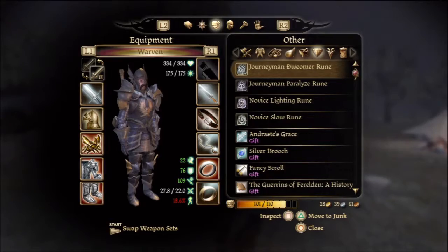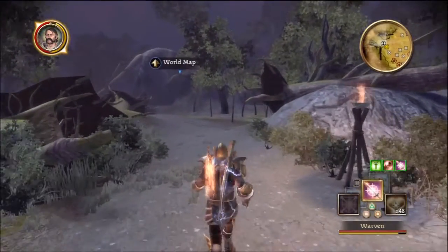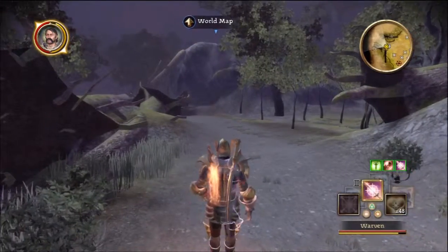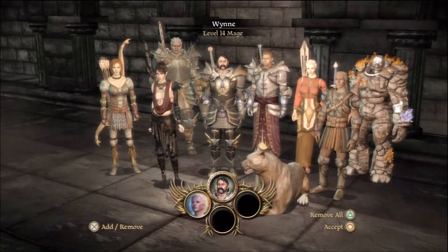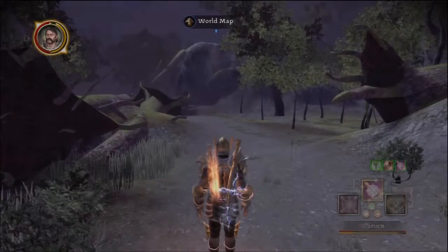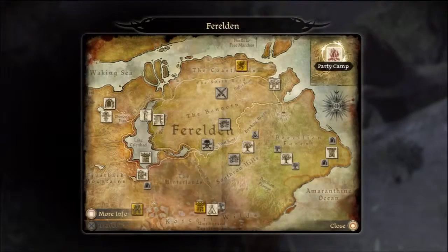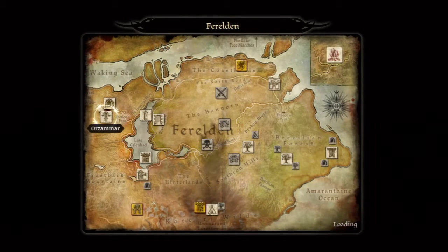Let's take a look at our inventory real quick. We got room for nine things — not a whole lot. So we'll head back to Orzammar; got some stuff to loot there from the card of catacombs we were in. We had Wynne, Shale, and Severin. Let's travel from Frostback Mountains to Orzammar.